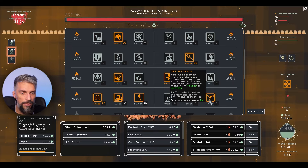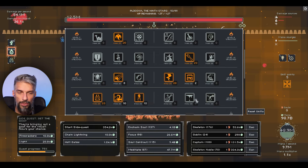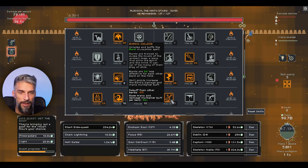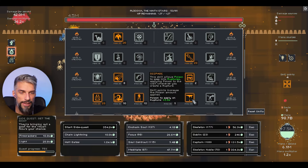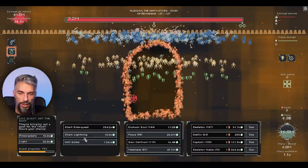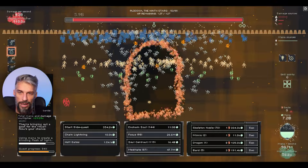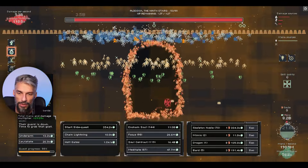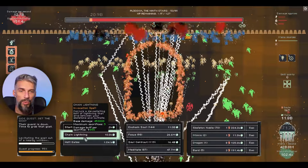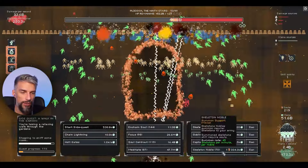Bards give multipliers - the more you have the less effective they become. Let's get five of them - they'll give us 29 multiplier. Then we get chain lightning up and running. The 70 souls reward from the side quest is nice. With this artifact and auto-clicking stuff we need even more skeleton nobles - let's say 90. It's going down so fast, our DPS is going up so fast.